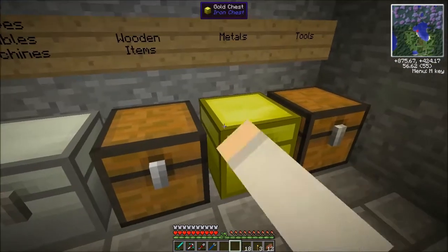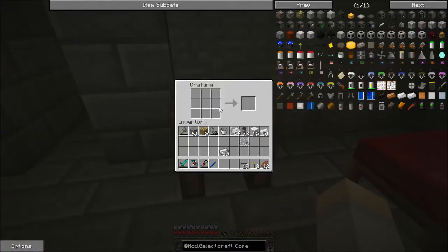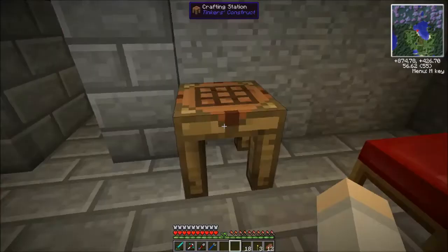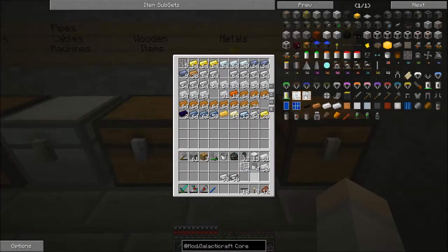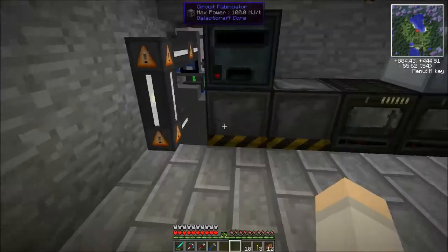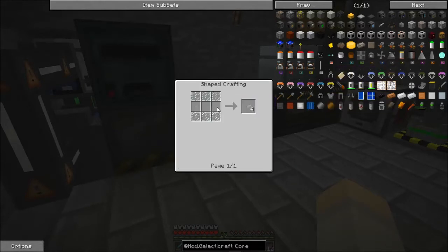Tin canisters is tin in a U shape. Compressed tin, compressed steel — I'm going to have to compress some steel and some tin. And then we also need oxygen pipes, which is just glass panes.